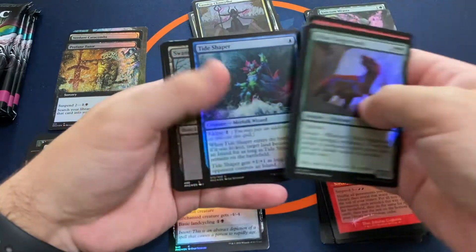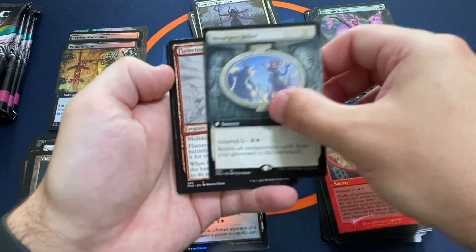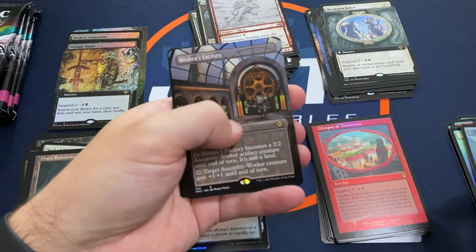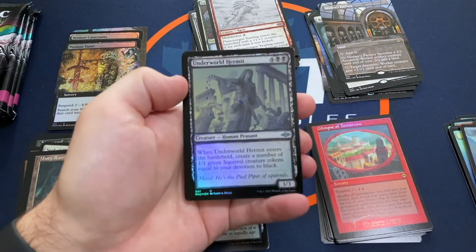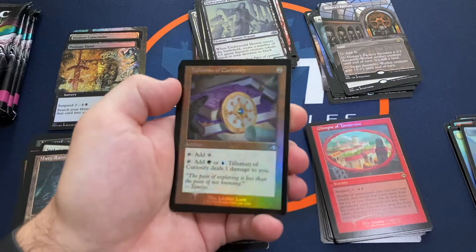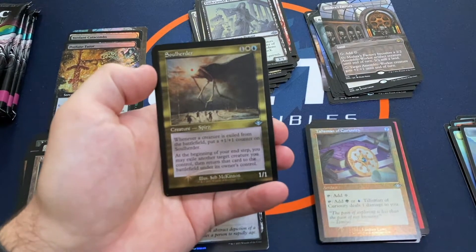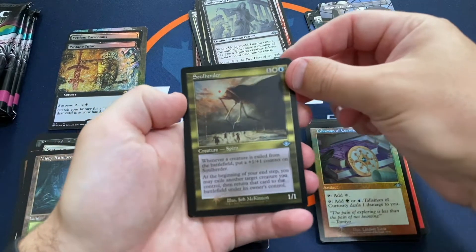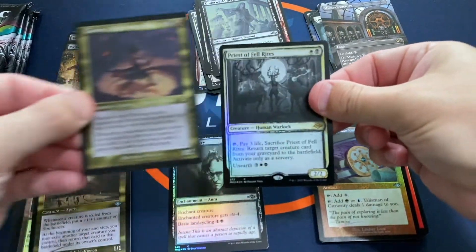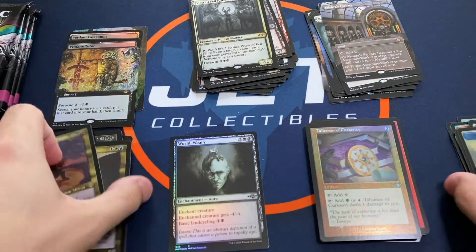Pack 8: Tide Shaper, Resurgent Belief Extended Art, Flame Tongue Yearling, Mishra's Factory Extended Art, Underworld Hermit Showcase Foil, Talisman of Curiosity Retro Foil. Didn't really hit any big things in the Retro Foil slot. Soul Herder Foil Etched, Chainer Nightmare Adept Foil Etched, and Priest of Fel Rites Showcase Foil. Not the best pack there.